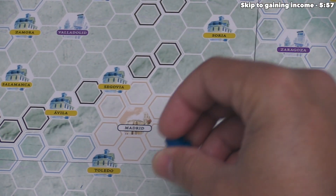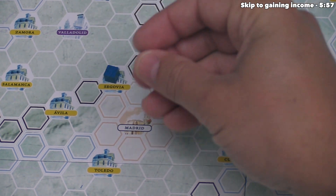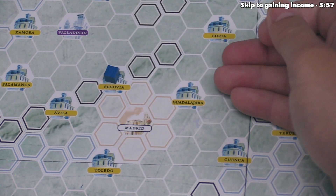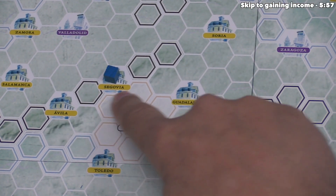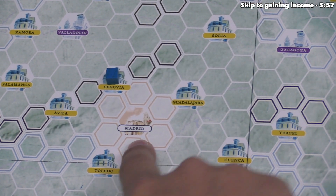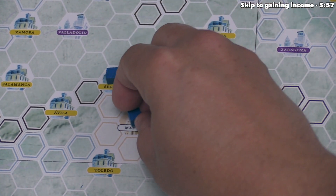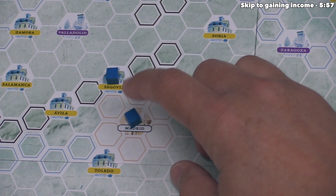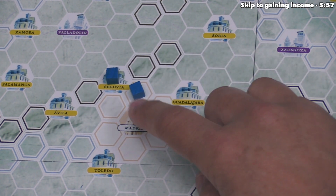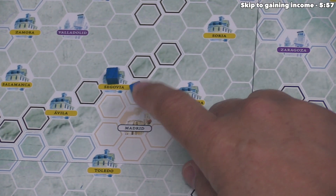Right now we have no cubes on the map, so we can go anywhere. We're going to begin in Segovia. When we create a new railway, we must connect up two or more urban hexes. An urban hex is one that has a banner on it — Segovia has that yellow banner, and Madrid is also an urban hex. Just like that, we have connected Segovia up to Madrid, which makes this a legal new railway.